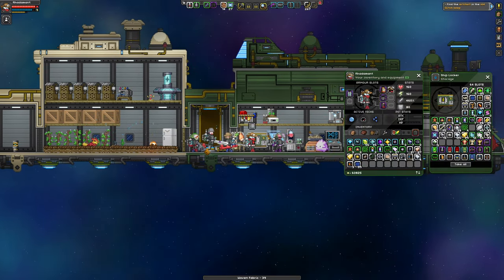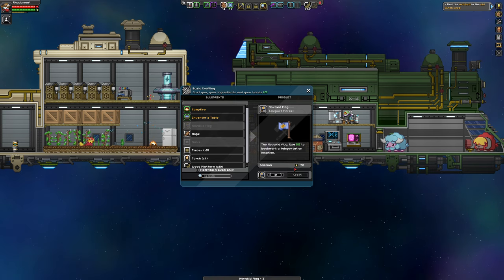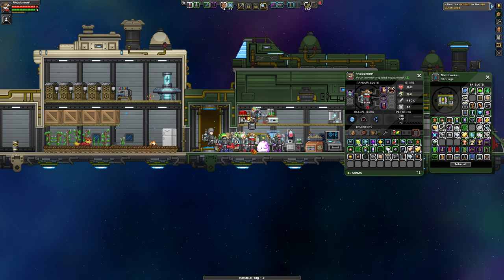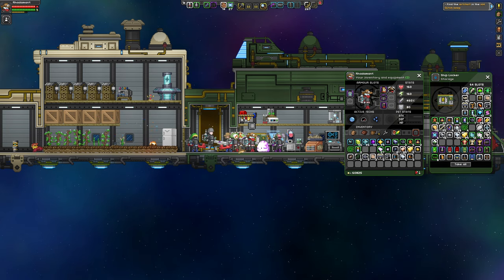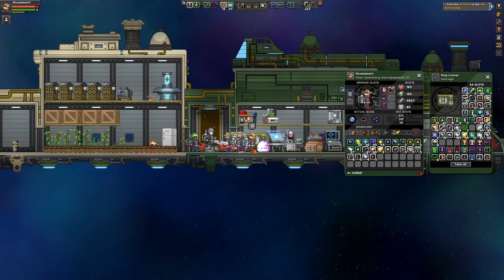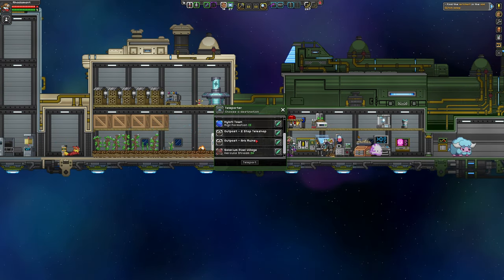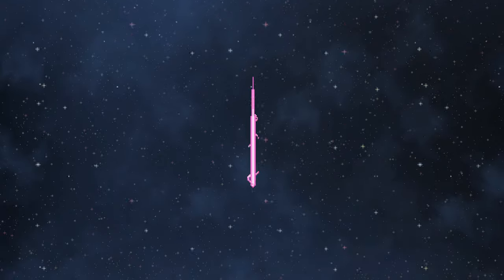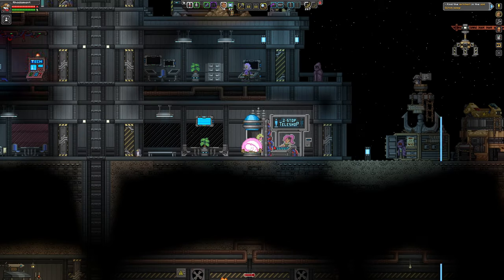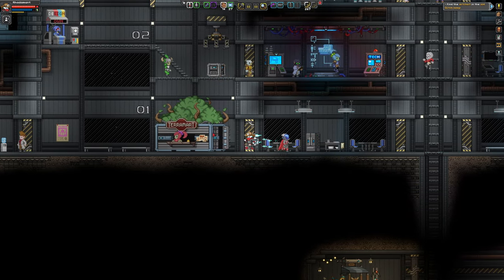If I have woven fabric I'll be able to make two — and I do, I have a single piece of woven fabric. So let's do two Novakid flags, and I'll be able to mark down spots, colonies and the like. I'm just trying to ditch some of the things I probably don't need in my inventory. Before I go anywhere else, I'm going to go to town and sell a bunch of stuff just to free up some room. I do have a teleporter and I have two flags, so that's a good start.